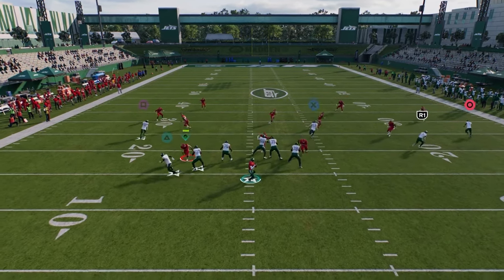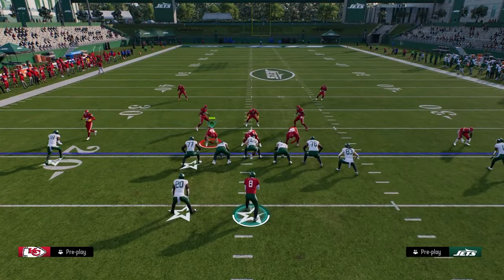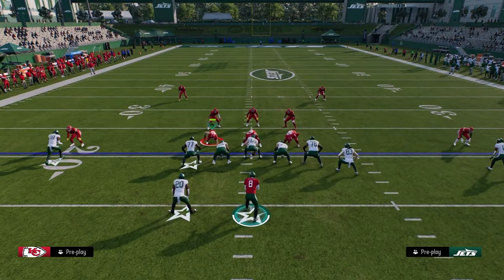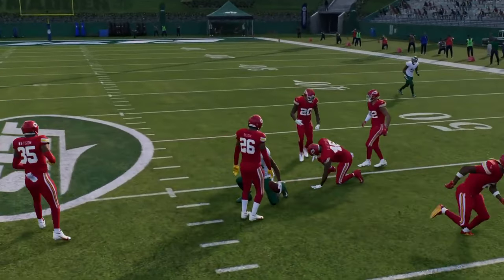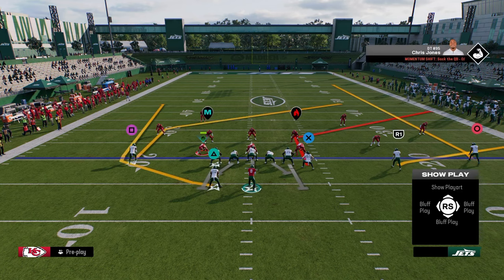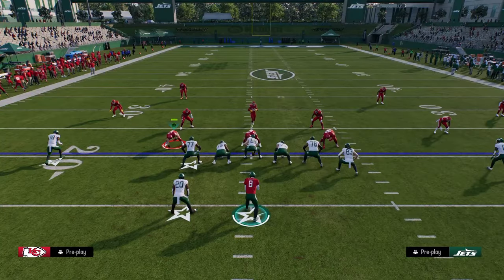You can throw this and possession catch it before that curl flat defender has a chance to react. Most people are not going to sit in purple zones because you're just going to be able to hit the flats on them all day long. You can put your running back on a flat too. If the user switch sticks to guard the tight end, that often opens up the middle of the field where your post route is attacking. It's a simple play but it attacks a lot of the field well.